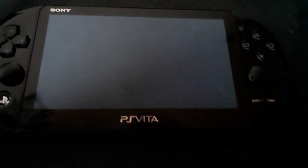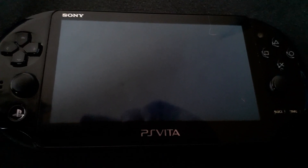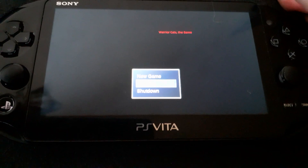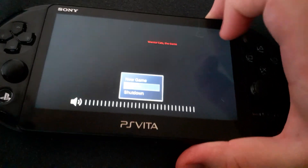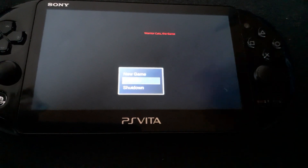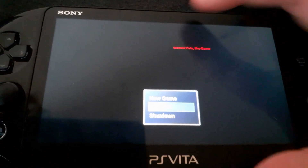We'll see in a sec — it takes about a minute to start, which is kind of annoying. Here we go. This is RPG Maker XP running on the Vita. Specifically, this is the Warrior Cats game. It was basically the first game I could think of that was made in RPG Maker XP, because it was actually the first RPG Maker XP game I ever played. It's based off of a series of books — I don't actually read them or know anything about it, but my sister is pretty into them.